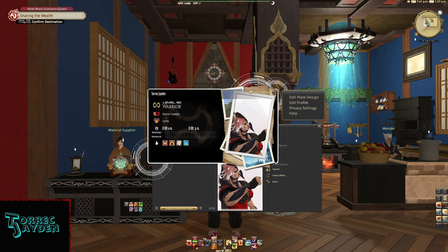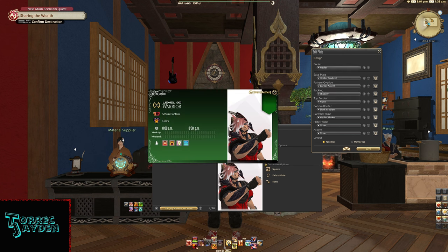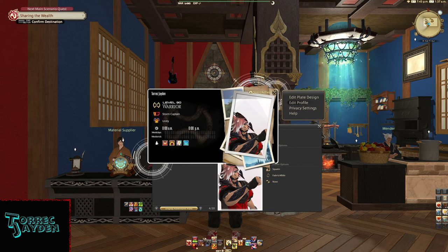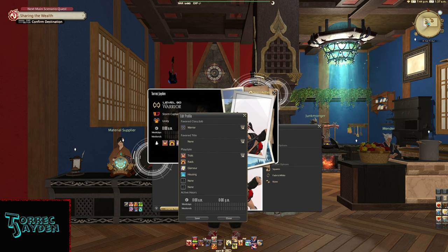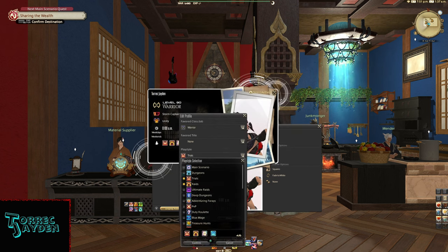To begin making your plate go to Edit Plate Design. Now you can either select a preset or customize each element to get a plate that best suits you. You can use the left and right arrows to quickly cycle through each element for each part of the plate, or click the list to check all available elements. Once you get a plate that you like, edit your profile so you can display things like your favorite job, favorite title, what your play style is, and when you're normally active in the game.